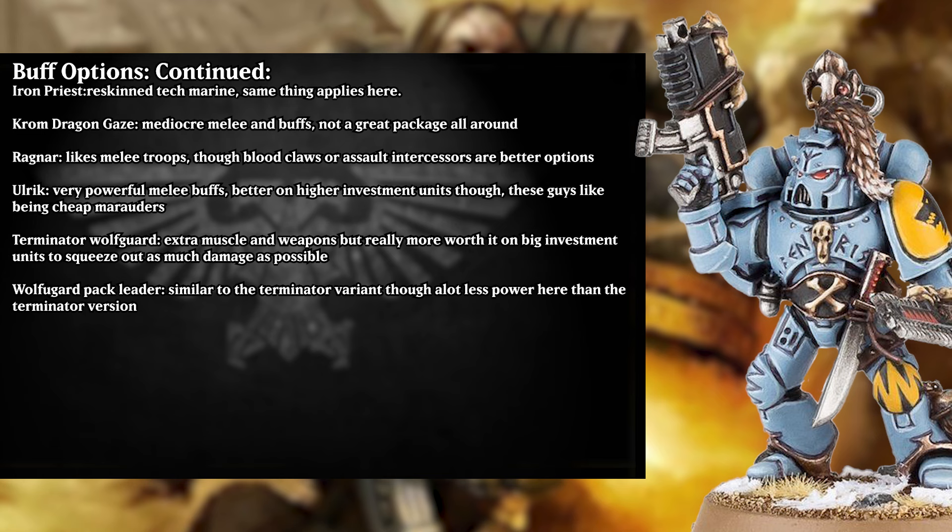The terminator wolf guard leader does bring some extra muscle with his power fist and cyclone missile launcher, but I would say this guy would usually have more use in a place where you're just trying to squeeze out as much damage as possible. The same things go for the wolf pack leader himself, but he at least has the benefit of not being slightly slower than the squad — the terminator can technically just lag an inch behind a couple models, but it's nice to have all the movement be uniform. Overall, he does have a lot less firepower than his terminator counterparts.